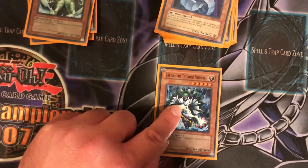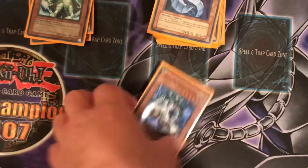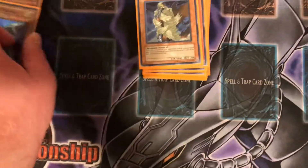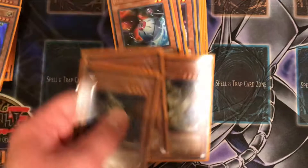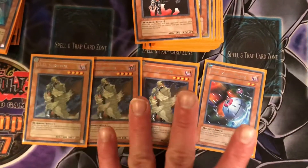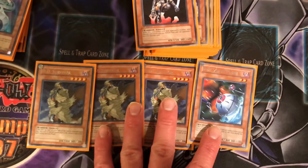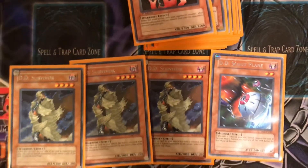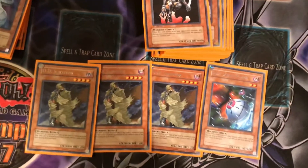Then you got three Cyber Dragon. Then you got three DD Survivor and DD Scout Plane. Basically what these cards do — when they're removed from play from your side of the field, they come back during the end phase of the turn they were removed.